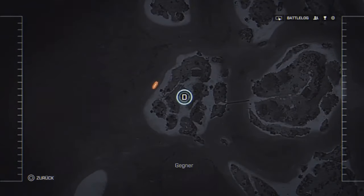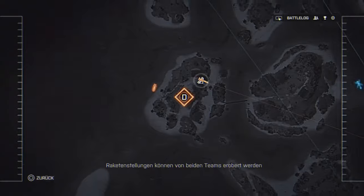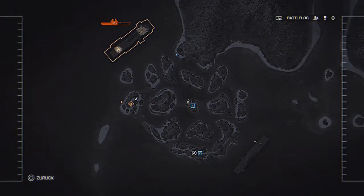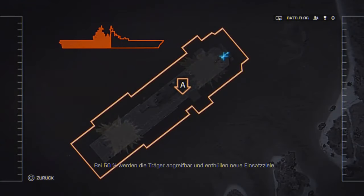As you can see, so far there are two aircraft carriers, and each team must capture objectives on the mainland, which then fire missiles at the enemy's aircraft carrier, each taking 5% health each time one of those missiles hits.